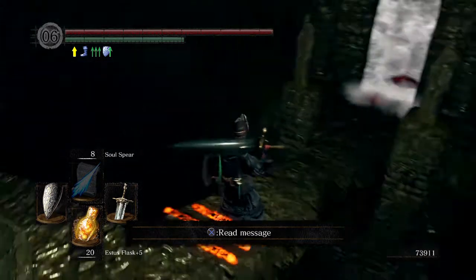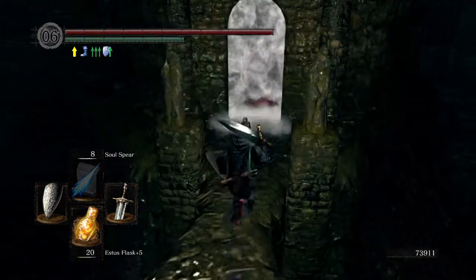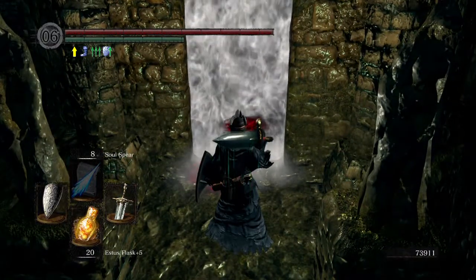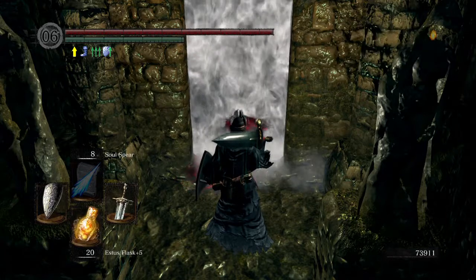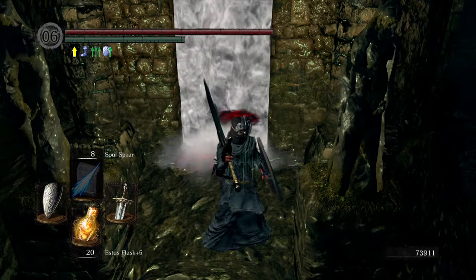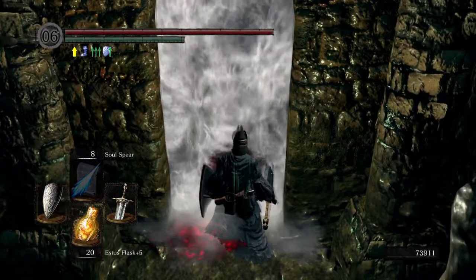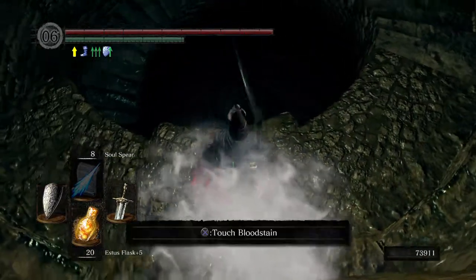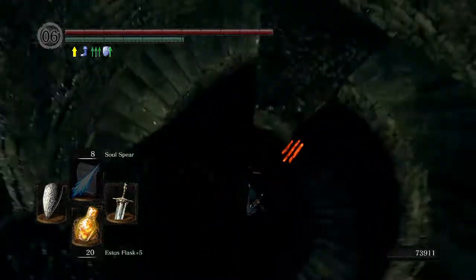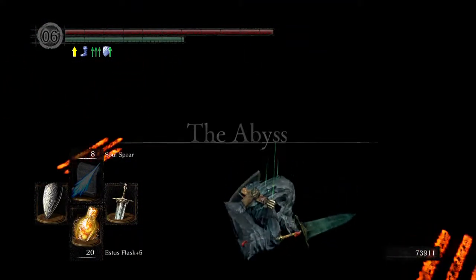His weakness is pyromancy. I am not using pyromancy but pyromancy is the best bet. Magic does okay damage, but seeing as how I have the Ring of Favor on I can't take it off to put my magic boost ring on, and I do not want to use the helmet because I need all the help I can get.